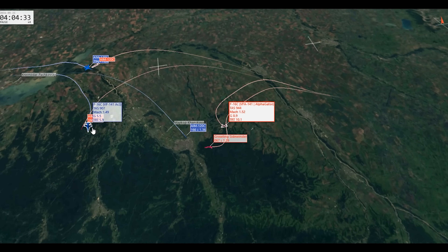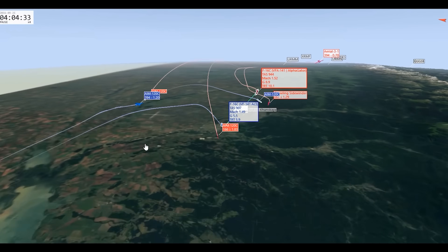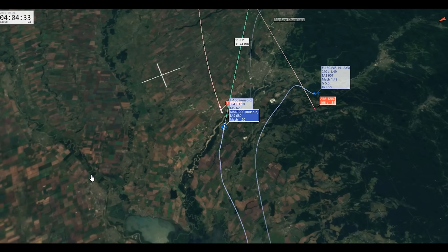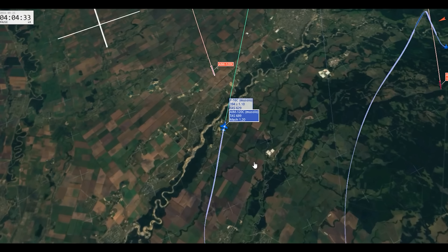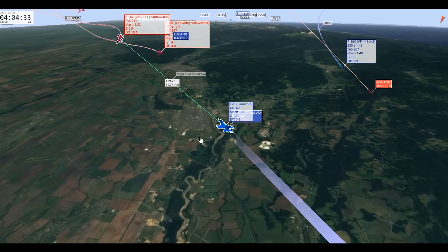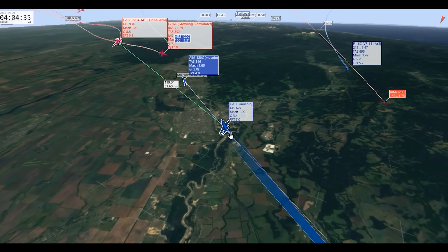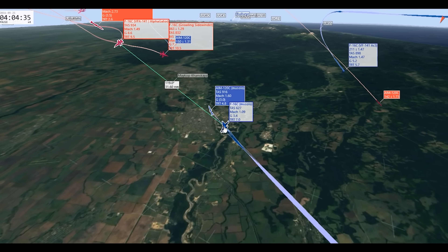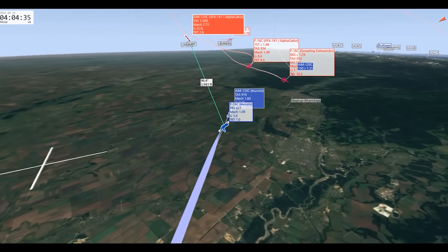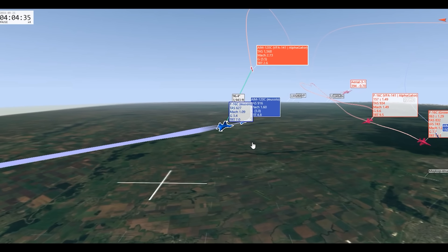Looking at the bandits — AC3 has decreased his altitude and offset just like we did. Musolo did not offset. Musolo fires his Fox 3 at Mach 1.1, at a distance of 31 miles. It can be a dangerous missile — he's at about 40,000 feet — but he's slow and high.